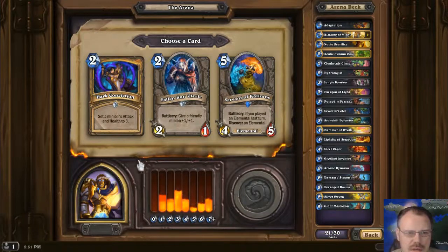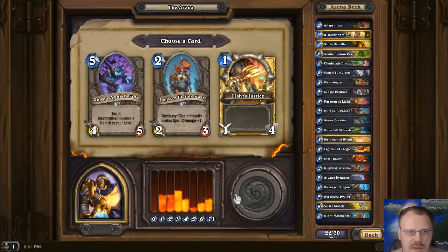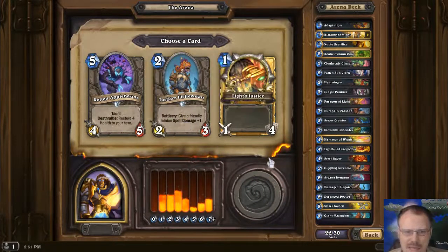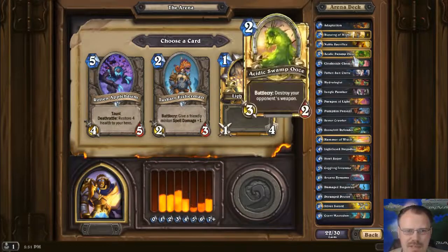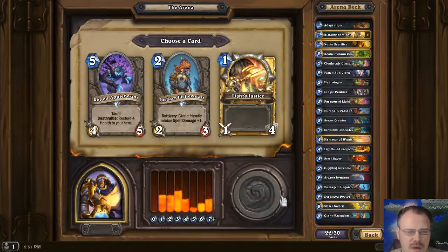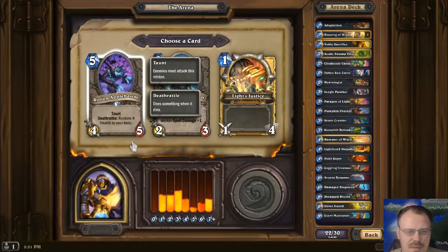Dark Conviction's pretty good — really flexible, but it's not my favorite. I think I'm just gonna take the Fallen Sun Cleric; it's very straightforward and nice. I don't have the spell damage for this deck, so this guy's not worth it. All pretty poor. Let's just take the Apple Bomb — I don't have that many intermediate guys but I do have a fair amount of Taunt.